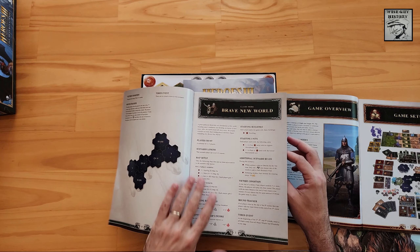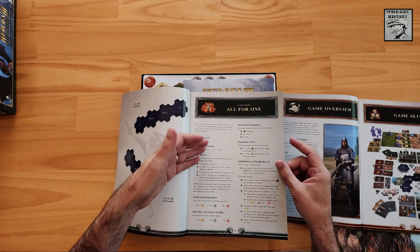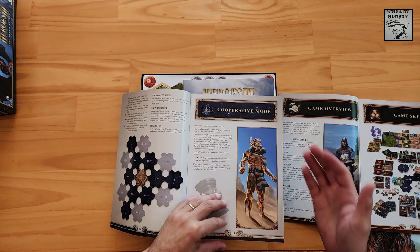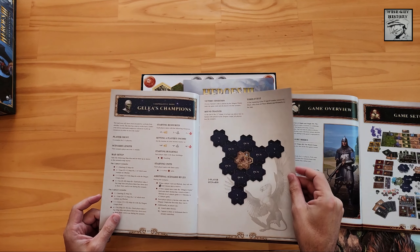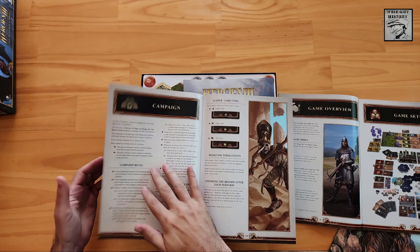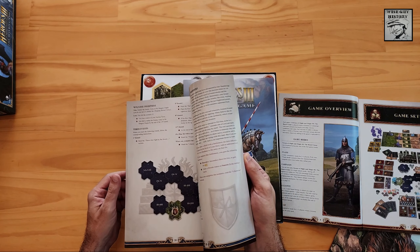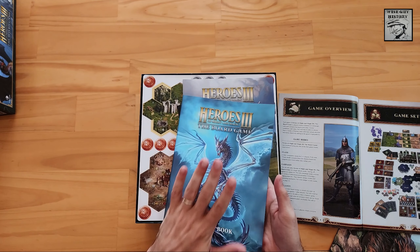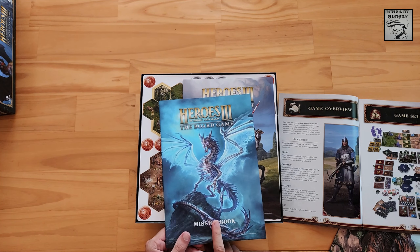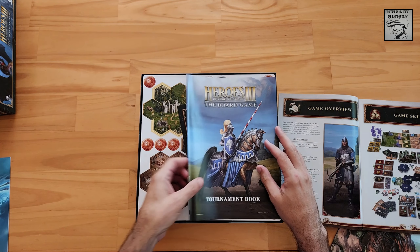You can see here — I'll just quickly flick through this. Brave New World, clash mode. This is a three-player scenario with different setup, different buildings, different rules, and different victory conditions. Here's a co-op mode, another co-op mission. And here are the campaign rules. Several different ways to play this game — that's just in the base game. The expansions effectively add additional mission books with many additional missions to add to the gameplay experience.